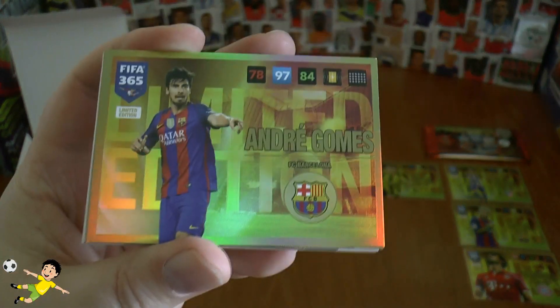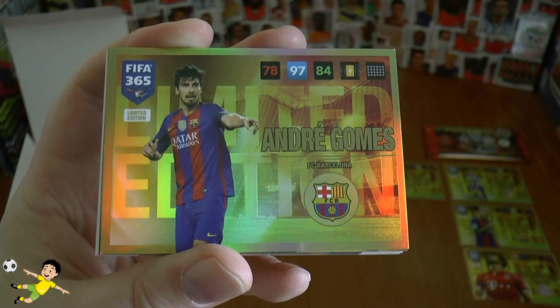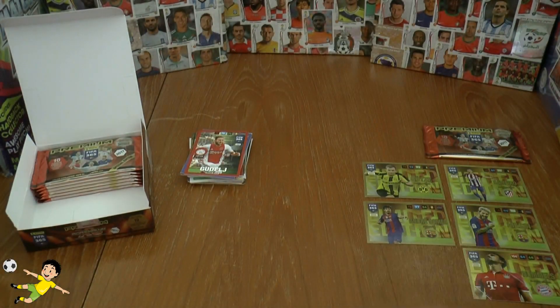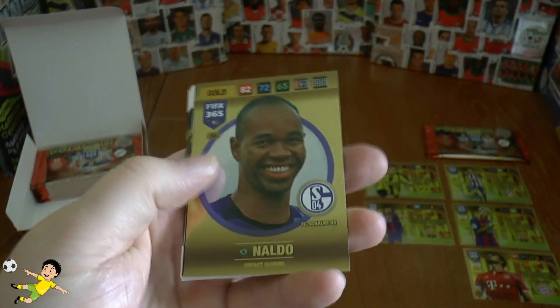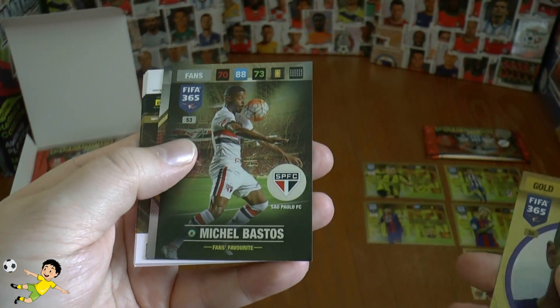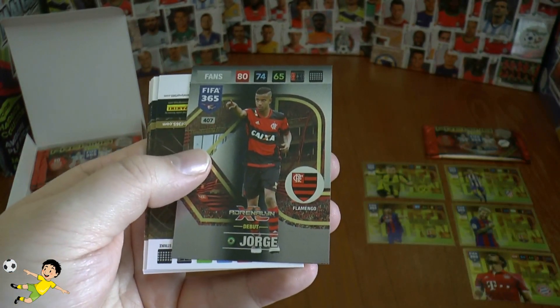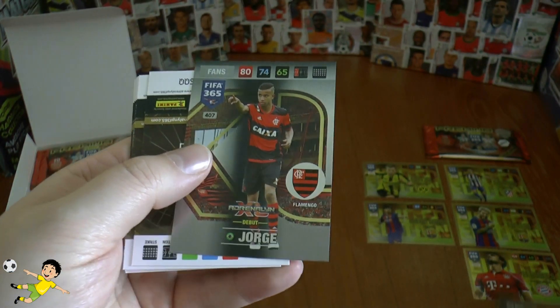Looks like another Barca player this time — it's the Portuguese European champion from the summer, André Gomes, defensive-style midfielder. So another Barca there to go alongside Lionel Messi. Then we've got our gold, which is Naldo of Schalke. Bastos still about, fans' favourite at Sao Paulo. And Jorge, the young left-back of Flamengo — a lot of European clubs looking at this guy, a flying full-back.